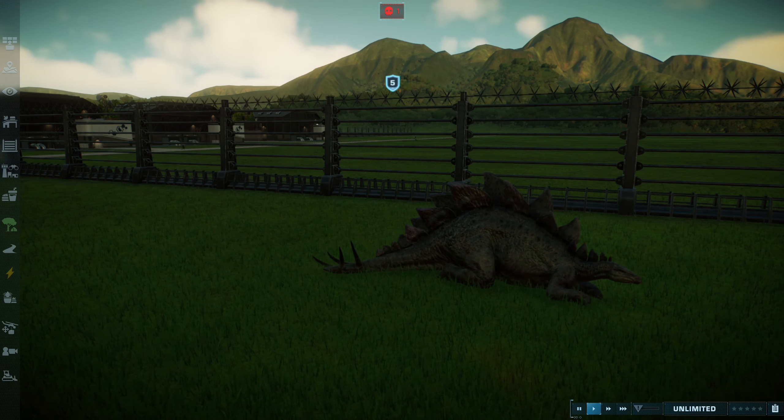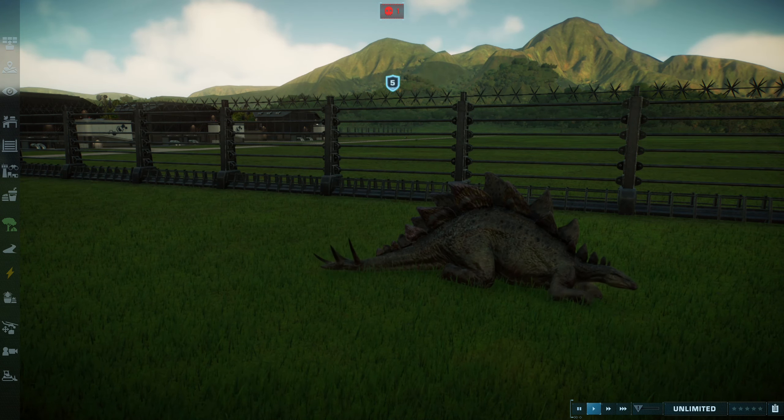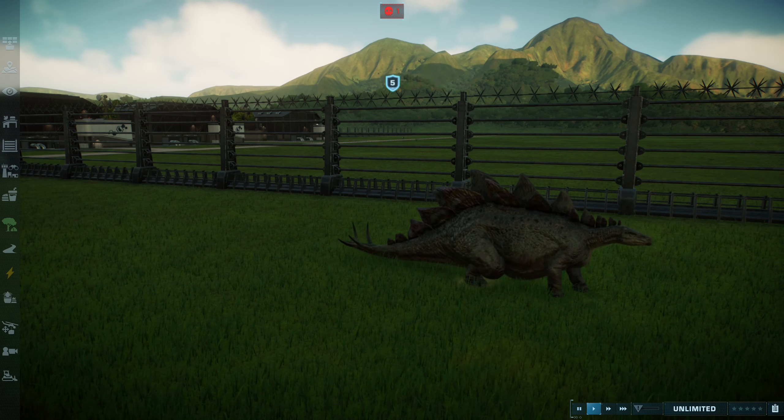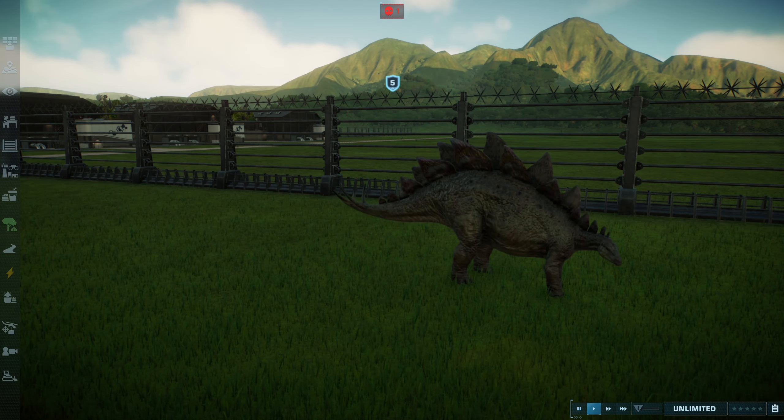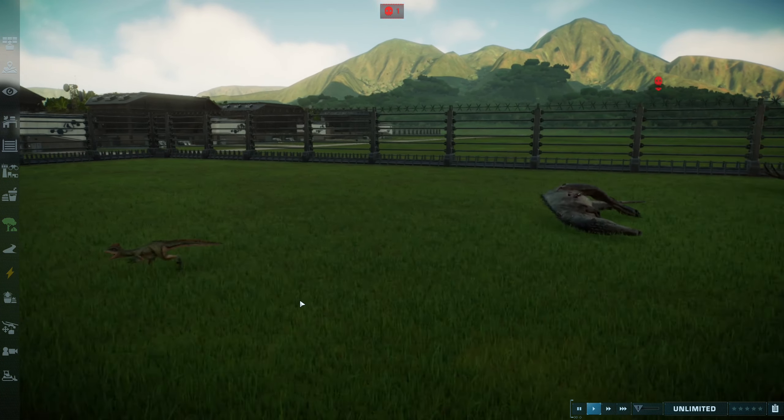I don't think the Deinonychus is going to attack the Stegosaurus. I give to you all your first ever Jurassic World Evolution 2 Battle Royale victor — it's a Stegosaurus! I would have never guessed this. This is absolutely insane. Your Deinonychus is our little cup victor or whatever. If you liked the video, be sure to pounce on that like button. And if you haven't already, join the pack by subscribing below. Have a good day, everyone!